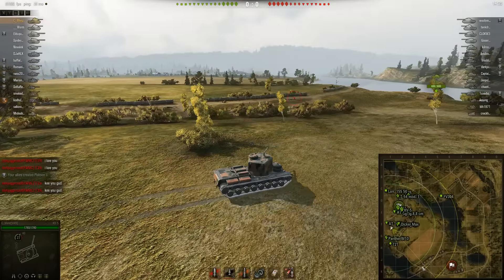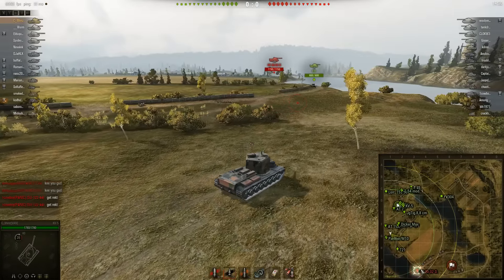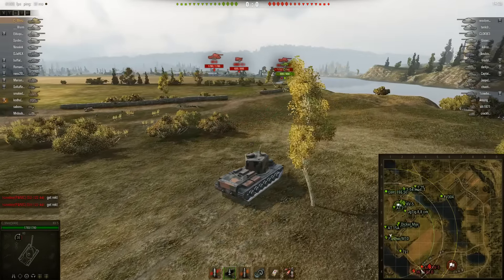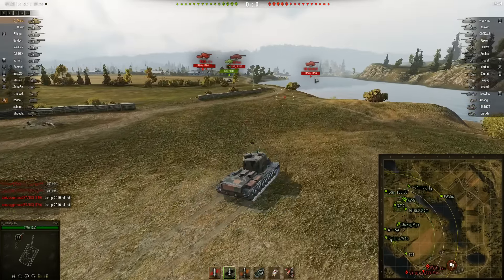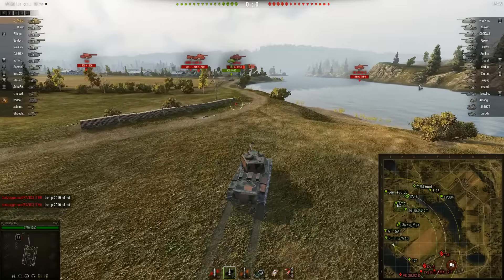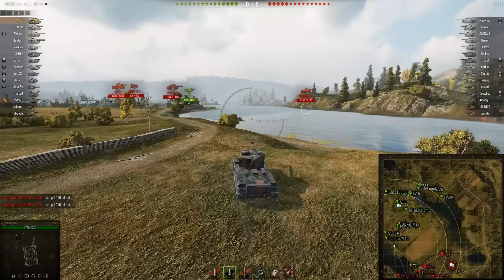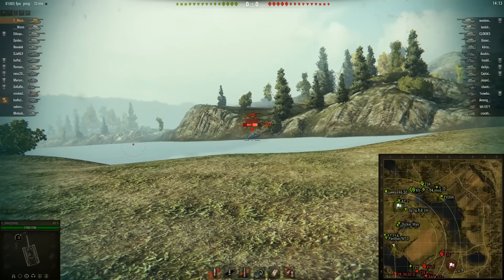Now, there are quite a few enemies down here at the beginning, and one of them is the prototype, which I was like, oh shit, this kind of ruins my plan. I'm not exactly worried about any of these guys, especially this guy who decides to get over here — kudos to him — but it doesn't really do much aside from giving me a decent chunk of damage here.